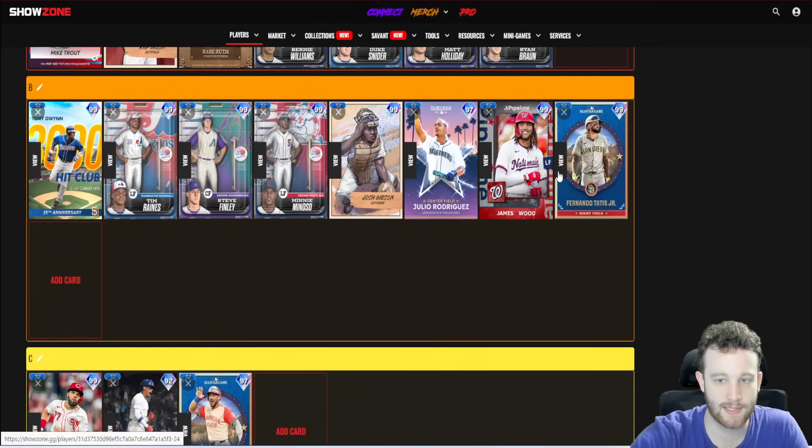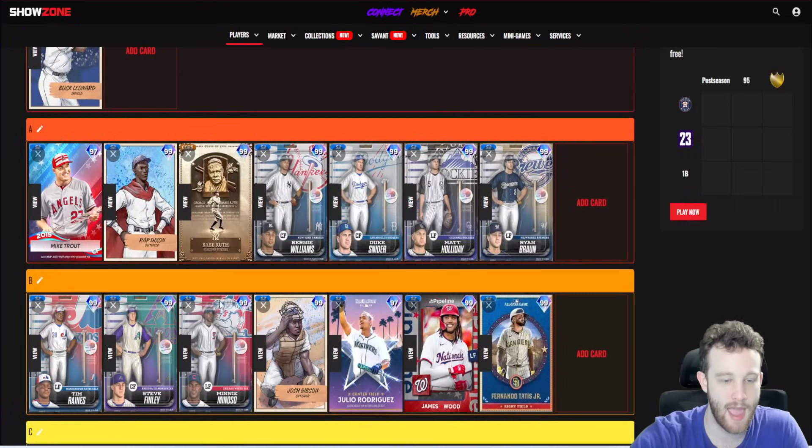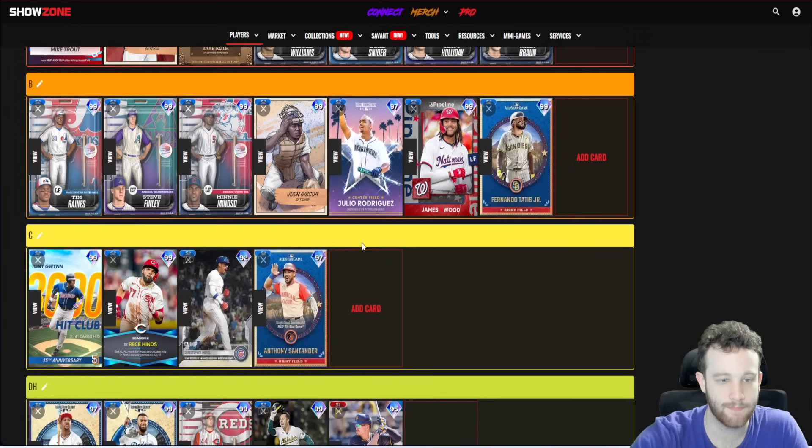I would use everybody in B tier over Tony Gwynn, with the exception of maybe Josh Gibson — but even then I'd probably still rather use Gibson than Gwynn.